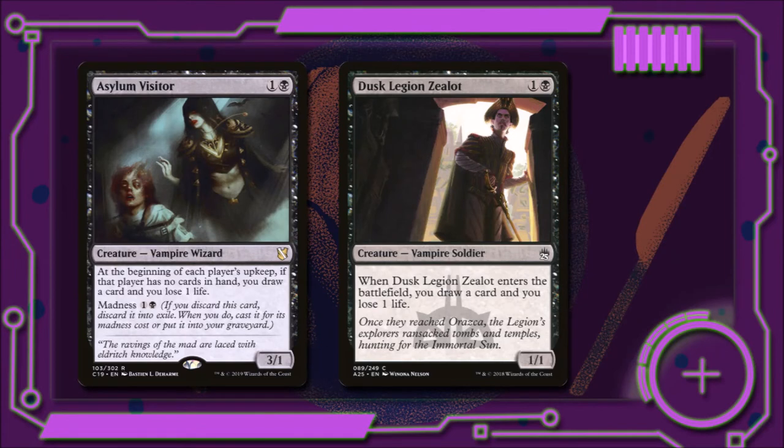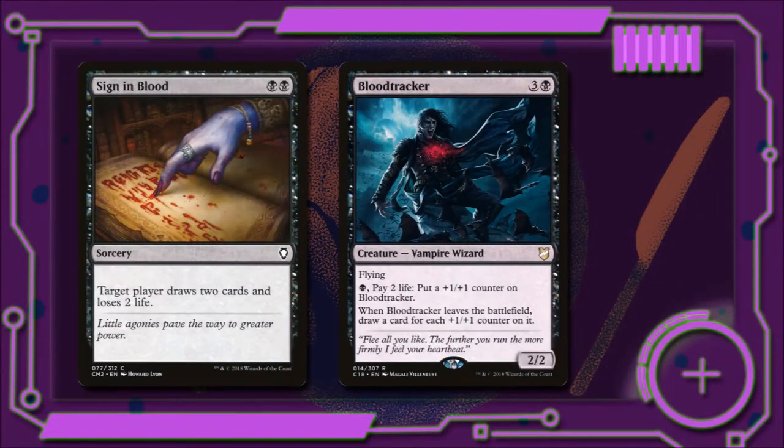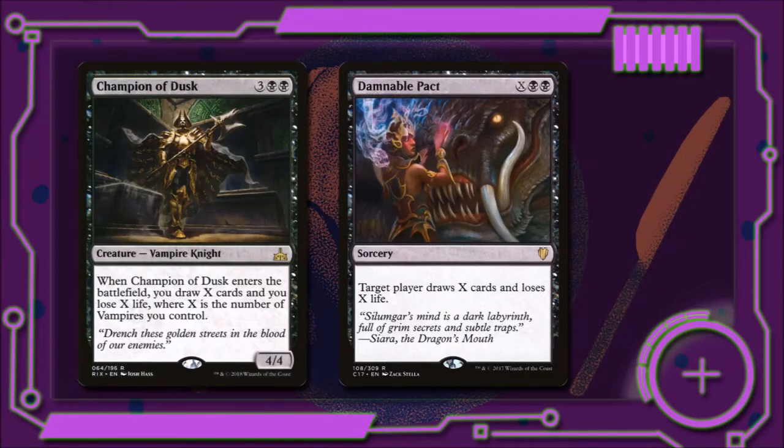Now in our next section, we have some amazing vampires and creatures we want to get into play, but first we've got to get them in our hand — we're going to see how we do that in Drawing Blood. Asylum Visitor for one black is a 3/1 vampire wizard — at the beginning of each player's upkeep, if that player has no cards in hand, we draw a card and lose one life, and it has Madness for one black. Dusk Legion Zealot for one black is a 1/1 — when he enters the battlefield, we draw a card and lose a life. Sign in Blood for two black will have target player draw two cards and lose two life. Blood Tracker for three and a black has flying — we can pay one and pay two life to put a +1/+1 counter on Blood Tracker, and when he leaves the battlefield we draw a card for each +1/+1 counter that was on him. Champion of Dusk for three and two black is a 4/4 vampire knight — when he enters the battlefield, we draw X cards and lose X life where X is the number of vampires we control. And Damnable Pact for X and two black will let us draw X cards and lose X life.